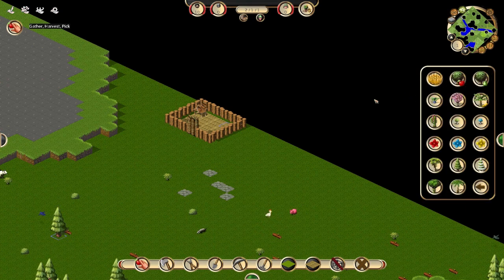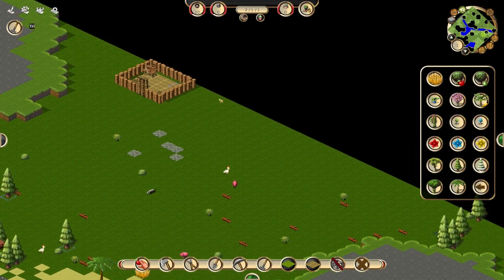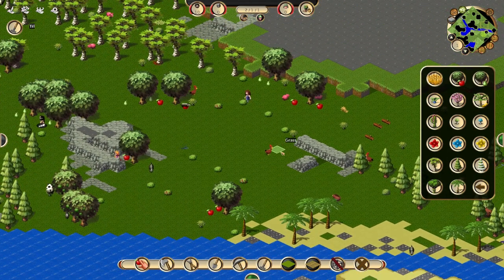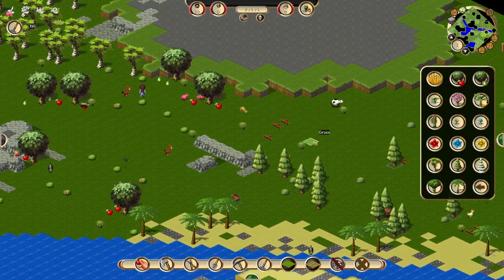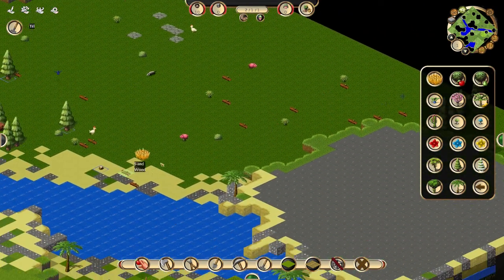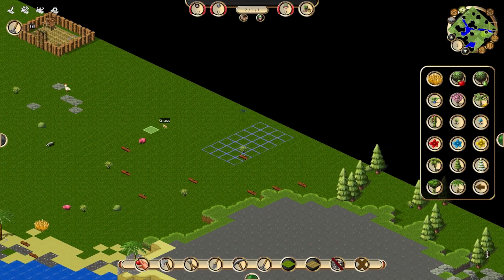We should really start some farms as well. I actually learned quite a bit about this — when you till soil and you plant trees on it, those trees constantly regrow. So you don't have to constantly keep planting trees, they just keep regrowing, which is pretty fantastic. For farms, I think I'm actually gonna start just right here. That'll be our wheat farm.